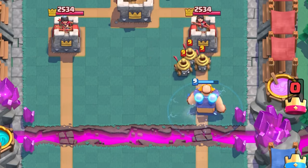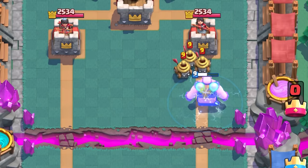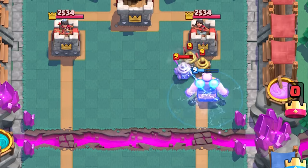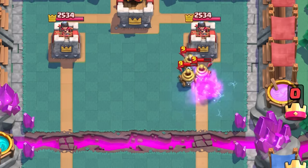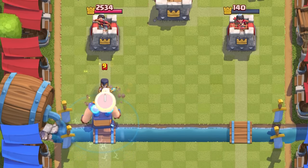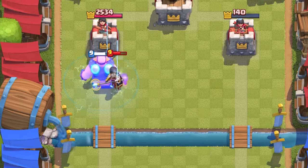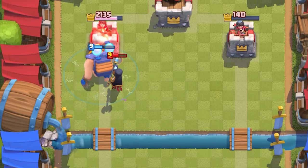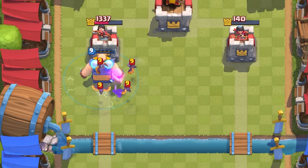An interesting counter to the Electro Giant are Zappies — they're pretty decent if placed so they stagger their attack to chain stun: one, two, three, one, two, three. They will completely stop him from connecting to the tower. But do not rely on just Zappies because he will be supported, or if they have Fireball you're doomed. On the flip side, Night Witch is horrendous by herself — not only does she take a ton of damage, but her bats die after attacking him once, and he'll deal over 1000 damage to the tower.